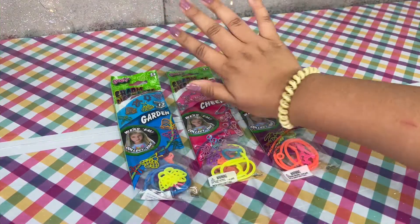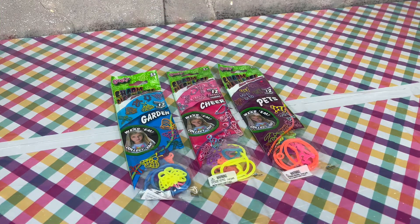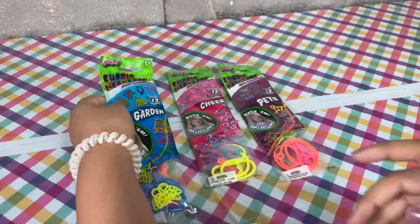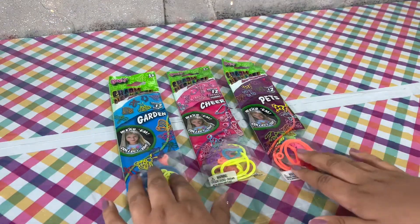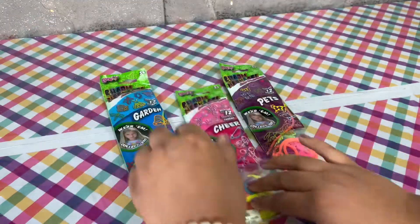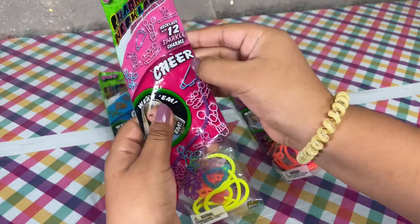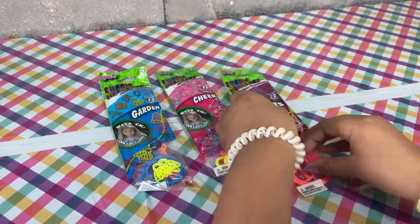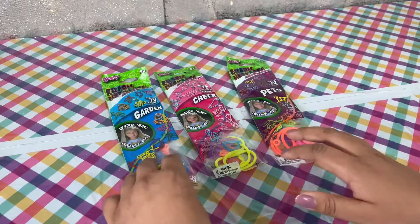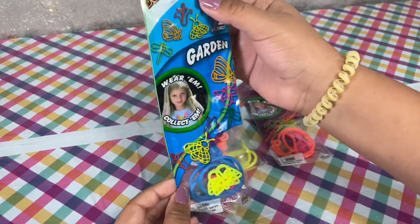Hey guys, welcome back to Playing with Bella! Today we're going to be opening charm necklaces and we have three: this one is Garden, this one is Cheer, and this one is Pets. Now let's open the Garden one.